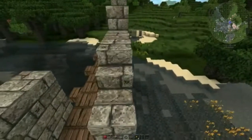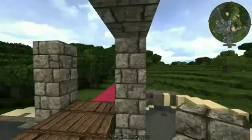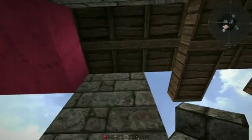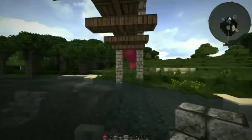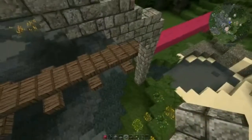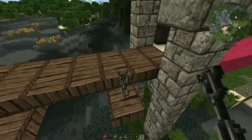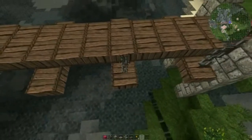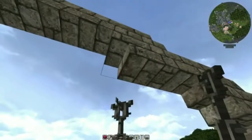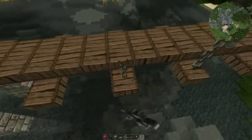Now we'll put some stairs to smooth out the arch, and some stairs underneath, and for good measure stairs to hold up the walkway between the spans. That's the arch done. We can attach chains to the cross beams and carry them up to the stone arch. So you see the walkway rests on the beams, and the beams hang down suspended from the archway — so it's actually the stone arch that holds up the walkway. And that's why it's called a suspension bridge.